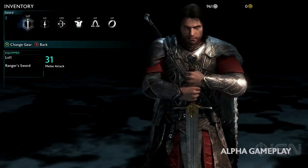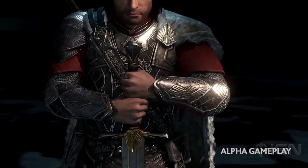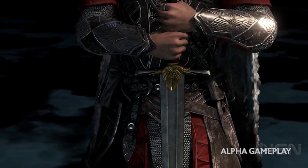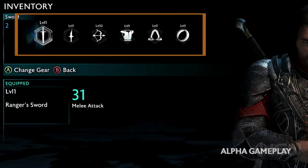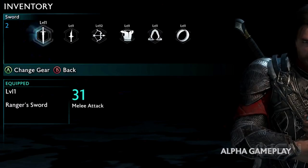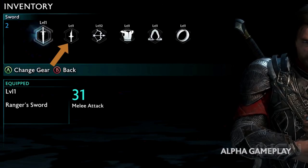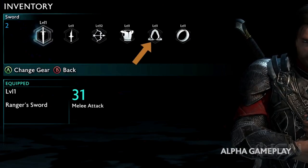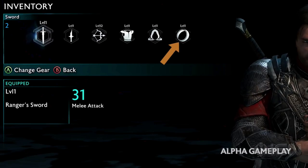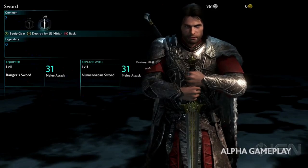Shadow of War takes weapons and gear customization to a whole new level. Shadow of Mordor was great in the sense that you could get runes, add them, and customize your weapons. But in this sequel, you'll also be able to get runes and have various gear that can be swapped out and customized to your play style. The rarity and retrieving mechanics have also become more sophisticated — killing a warchief might drop an epic rune.